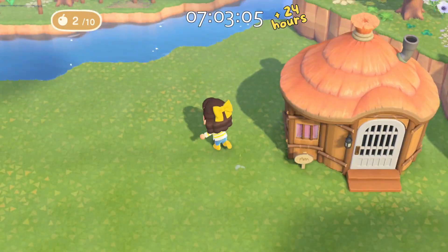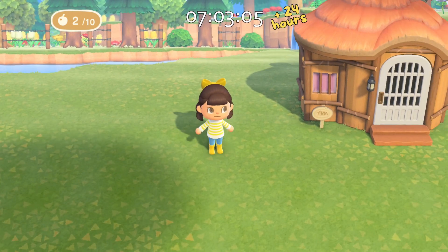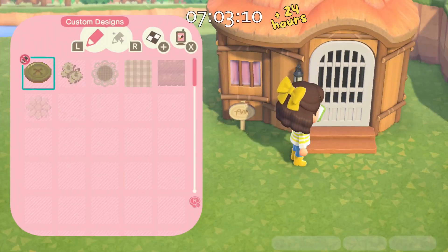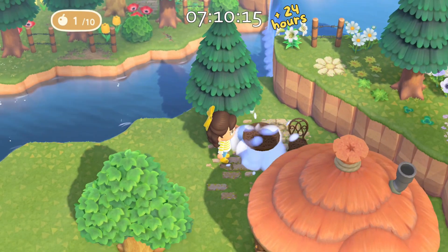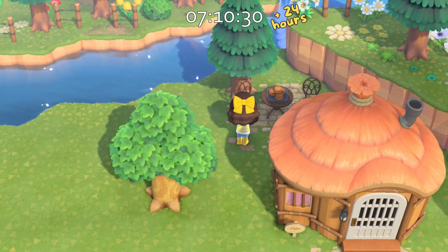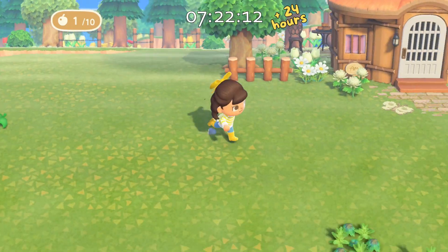I'm working on the second tier now and the first area I'm going to do is Annalise's yard — it turns out Annalise is a horse. I wasn't really sure what I was going to do with this area so I decided to just wing it and figure something out. All I knew at this point was I wanted to make a diagonal garden on the left.